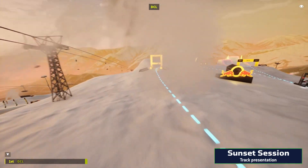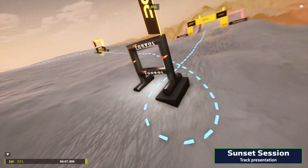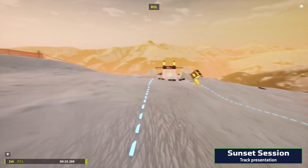Now let's take a look at it from the pilot's perspective. From the start, after bridling, pilots take a sweeping right-hand corner, followed by a 360 around the Torval gate. The DCL ramp and drop gate is a great place to overtake opponents.